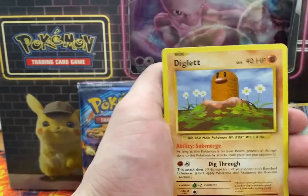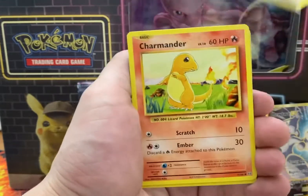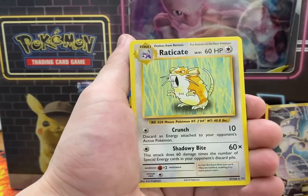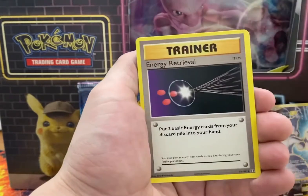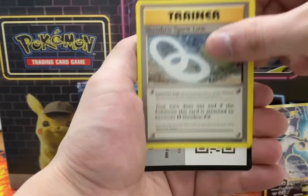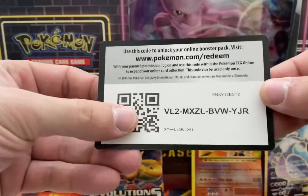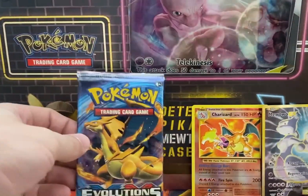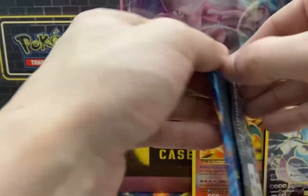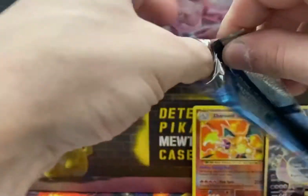Ghastly, Diglett, Rattata, Charmander. Reverse Holo Poliwrath — not a bad card. And then Raticate, Trainer, Kakuna, Slowbro Spirit Link, and your code. A little bit of last pack magic, maybe. Let's go! Reverse Holo Charizard though — so that's freaking sweet.